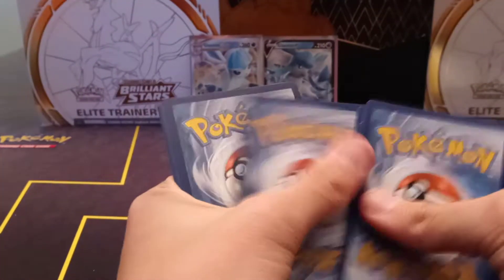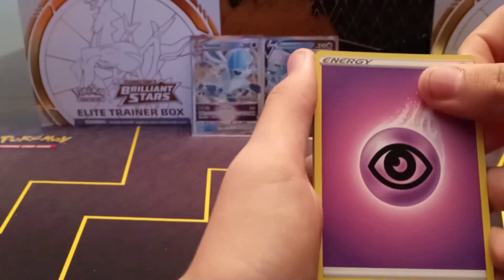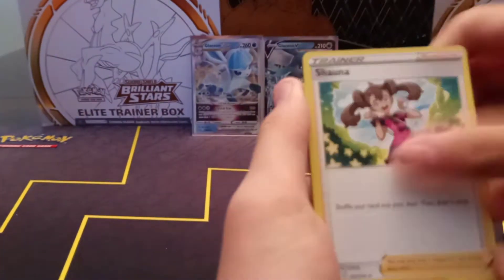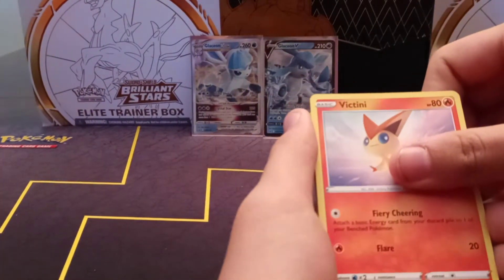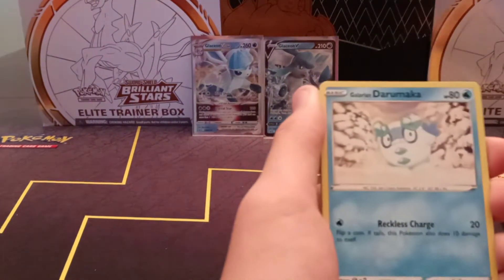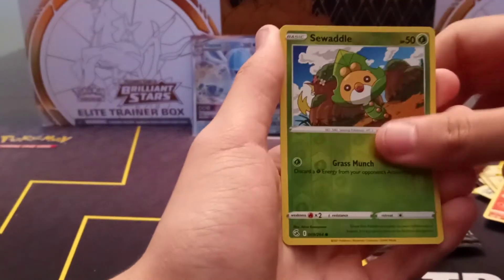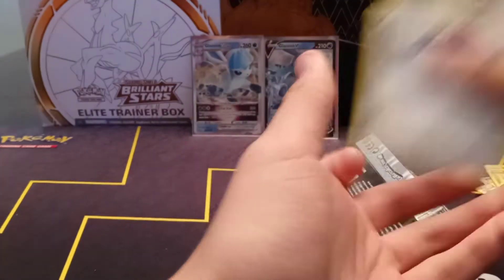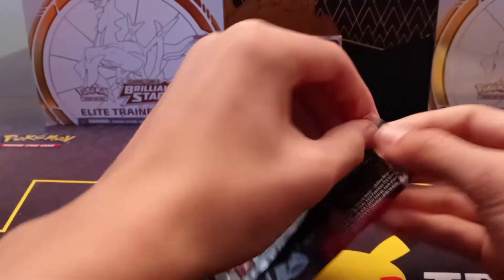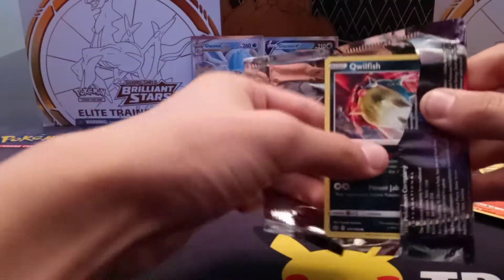Three, four from the back. Let's go — water, psychic, psychic, and darkness for both of those packs. We're checking out of the pack a little bit, talking a little faster than usual just because of the time crunch. So that's 13 packs for today's video.